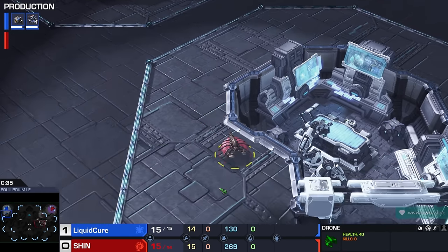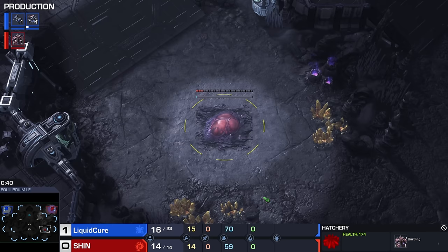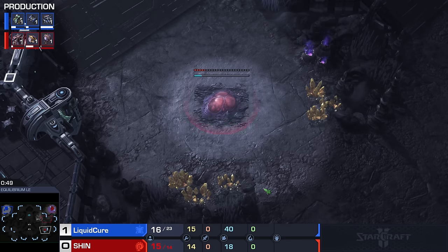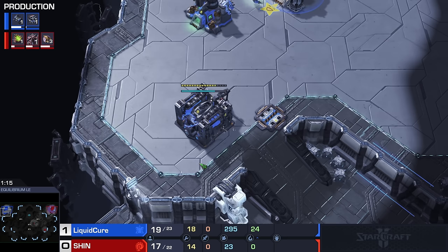Where exactly are we taking this drone, Shin? Looks like we're going for a gold base first. So this is most definitely his map pick — this map is very good for Zerg overall. When the new map pool was first introduced, we used to see Zerg win pretty much every single time on this map. But Terrans and Protoss seem to have done a better job managing the golden minerals as of late. In long drawn-out macro matches, it does seem quite playable for Terran overall.